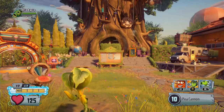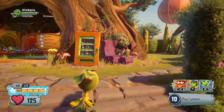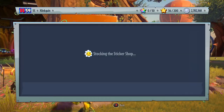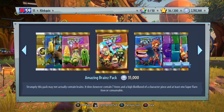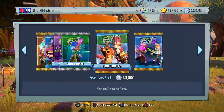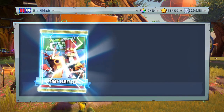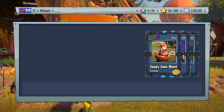Hey, what's up guys, Clayton here and welcome back to another Plants vs Zombies Garden Warfare 2 video. Today we're going to do a quick pack opening of the new Feast of Us packs that are time limited in the sticker shop right now. They cost 40,000 coins and we're going to open up as many as we can until we have all of the Feast of Us customisations, because I really want to complete my sticker book.